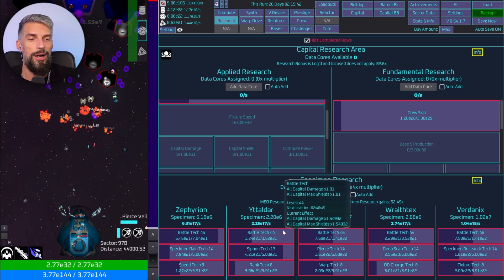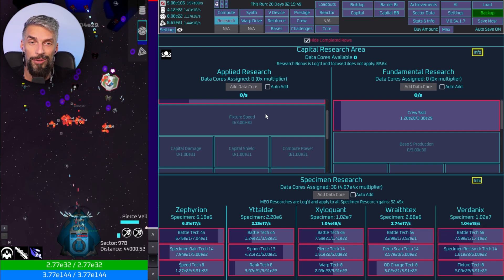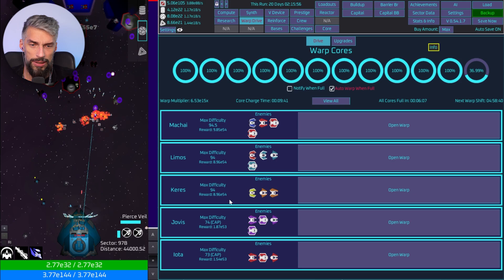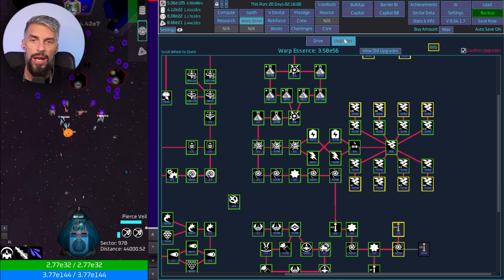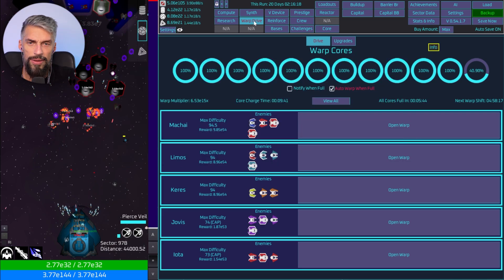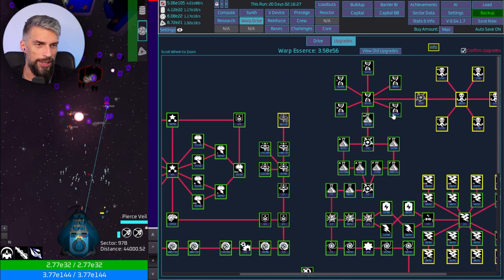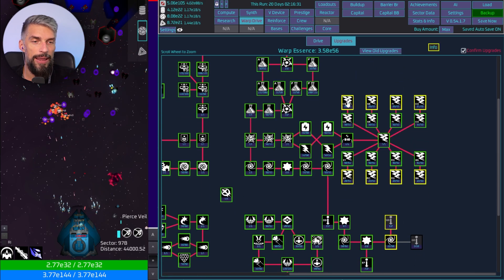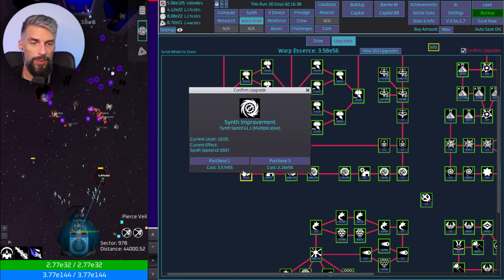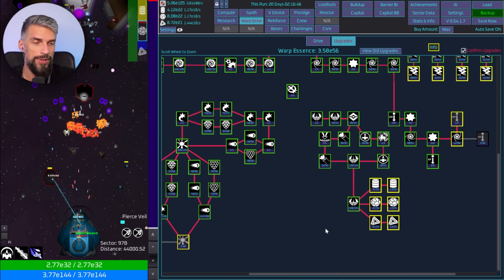This is a pretty cool research mechanic that will allow you to get multiple research done based on the amount of specimens you harvested. There are multipliers and they are pretty cool. I just leveled them all out and I'm happy about that. For the warp drive I could push quite a lot since I'm at max difficulty to get a bit more, but once again I'll do prestige right now. As for the upgrades, most of the stuff is end game — we got all the specimen research working, special specimen gain, and some capital overdrive bonuses.